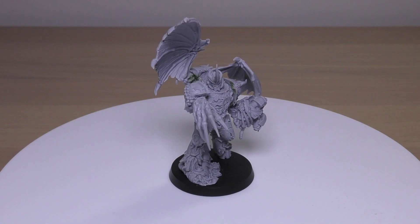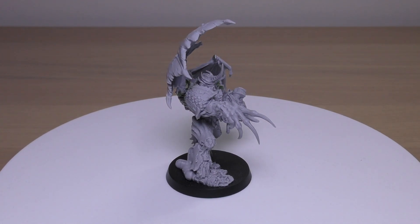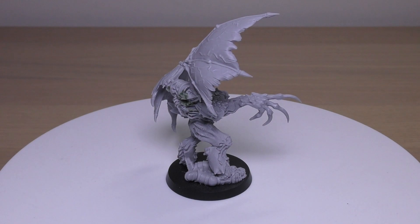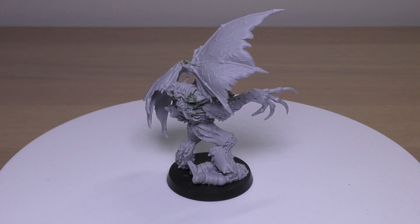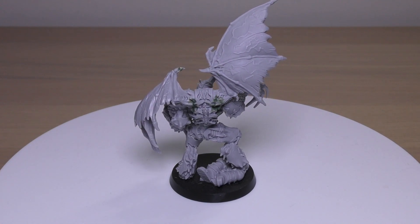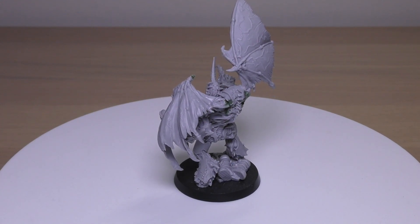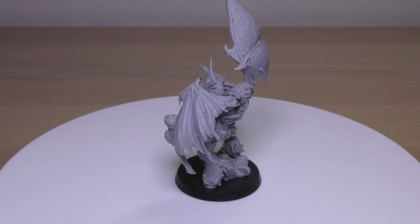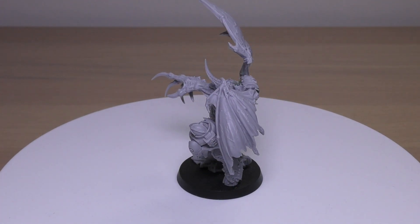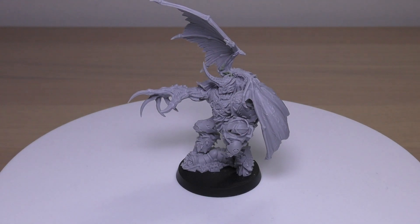This is the part of my review where I'll go through all of his rules, and he does have some juicy rules on Forgeworld's own web store. He will cost you 185 points. He may be chosen as an HQ choice in a Word Bearer Space Marine Legion Army, and the unit may only be taken as part of a Traitor Faction Army. His stat line reads: Weapon Skill 6, Ballistic Skill, Strength, and Toughness all 5. He's got 4 Wounds, Initiative 5, 5 Attacks, Leadership 10, and a Save of 2+. His unit type is Jump Infantry character, so he can move around as if he's got a Jump Pack.